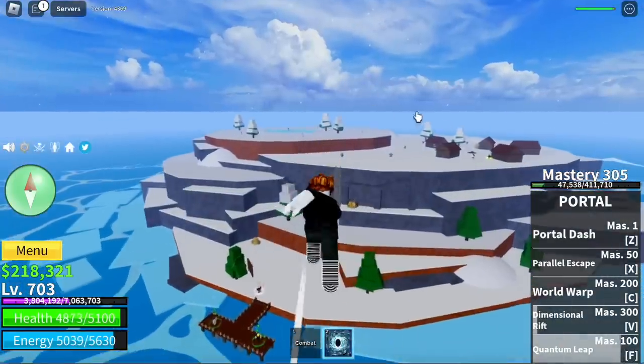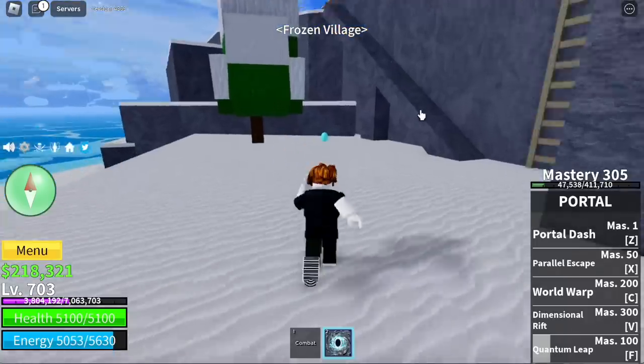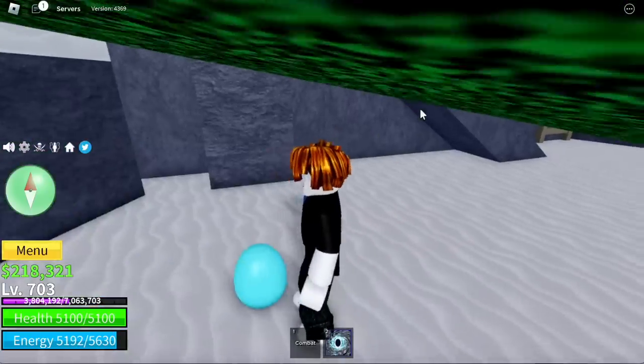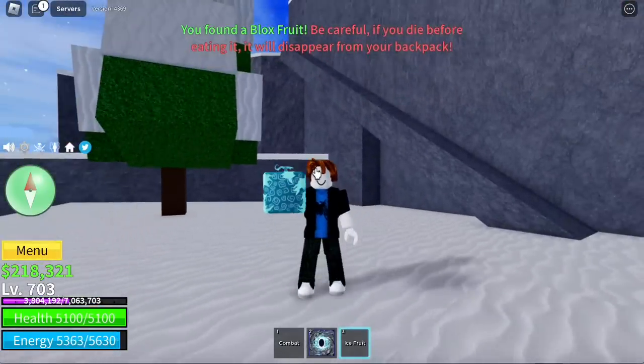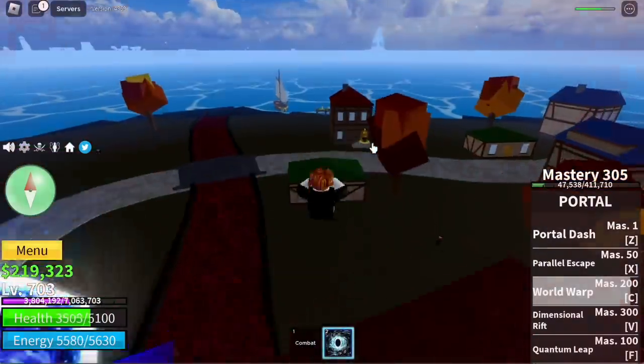Next up, Frozen Village — located just here near the ladder. There you go, another egg! We got an Ice fruit — this is the third or fourth Ice fruit. Something's icy, just joking.